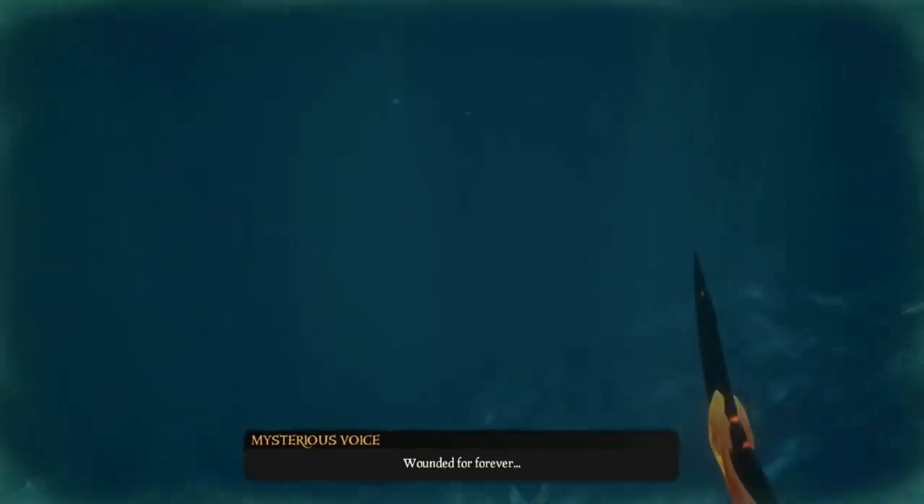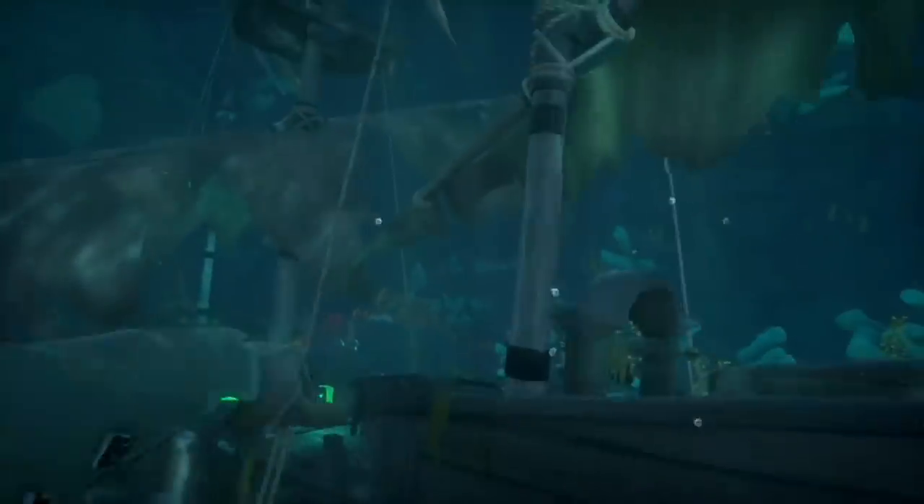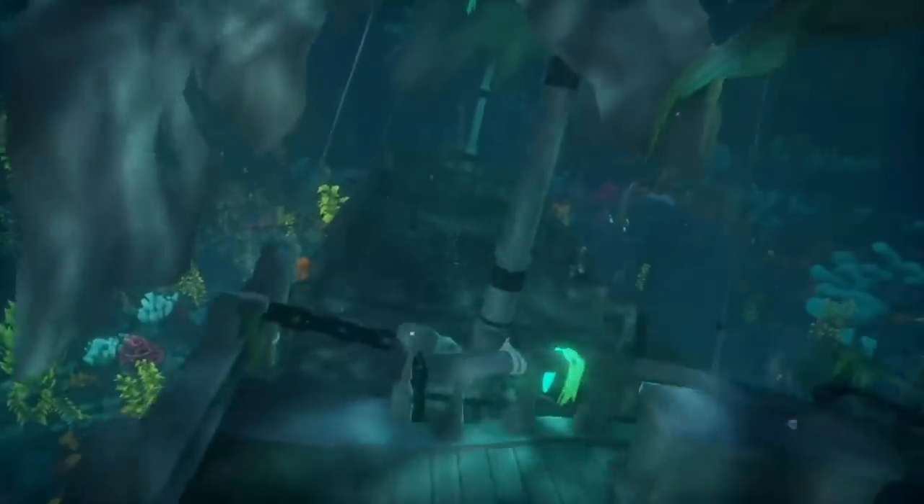So first of all, once you follow the wreckage and you're at the sea floor, look for these big plumes of bubbles. It might take you a while, but once you get them in the distance — as you can see I've just seen them in this clip — just swim towards these and eventually the Black Pearl will appear.